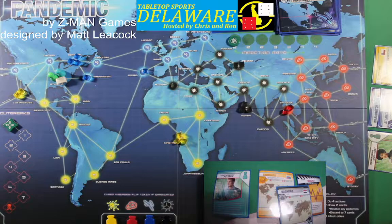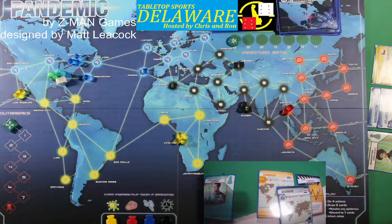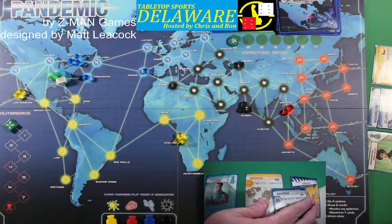That's not optimal, but you can see the kind of cards they have. The Contingency Planner is going to be the light blue on the board, and the Quarantine Specialist will be the dark green.